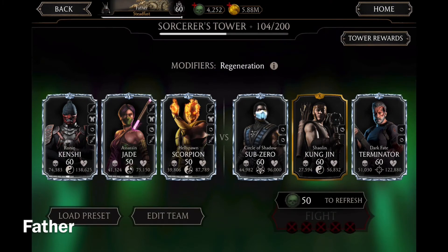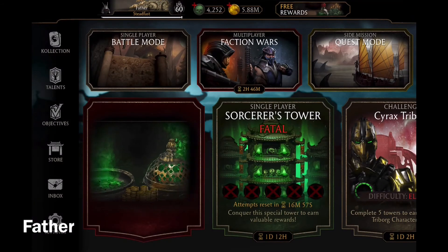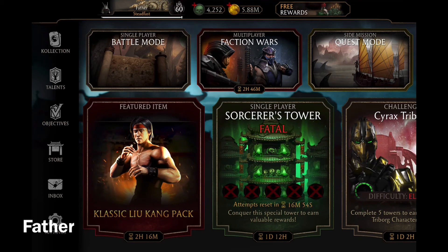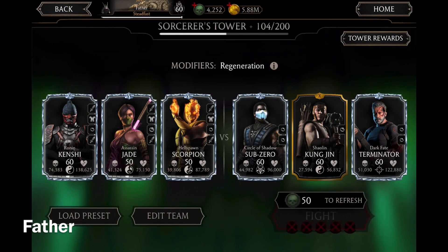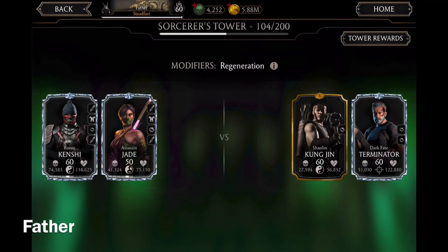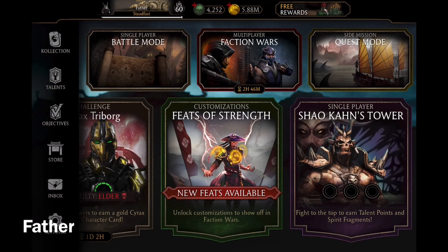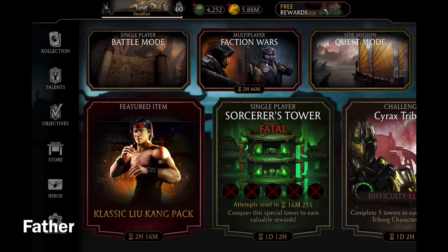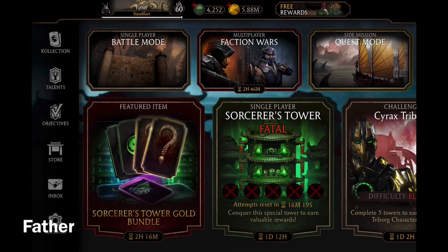Match 104 has three characters with a Regeneration modifier. The attempts reset in 16 minutes and there's one day and 12 hours left for the whole tower. I should be able to get to around match 110, possibly the 120s. I might use 50 souls at least once to reset the attempts, but we'll see. I hope you guys enjoyed — thanks for watching, leave a like if you liked the video, comment below, and I'll see you in the next Mortal Kombat X video.